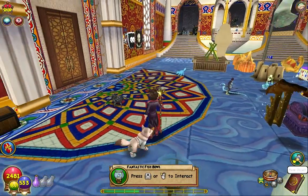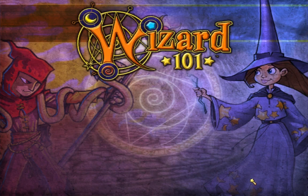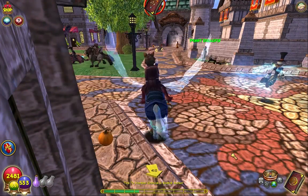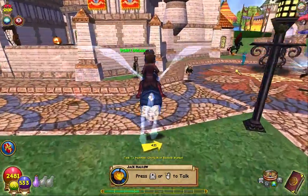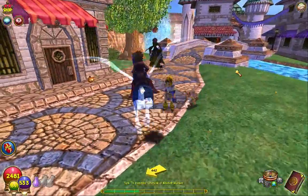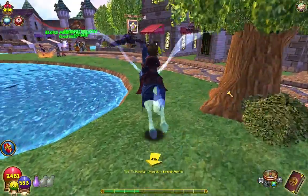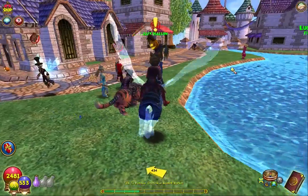Kind of weird looking with the cat ears but I kind of like it. Let's go back to the commons quickly and equip our mount and get going for Halloween. As you guys know, my favorite time in Wizard is the Halloween stuff. Jack Hallow is here and I'm going to be doing all the quests — I'm gonna record all of them at once and edit them later.